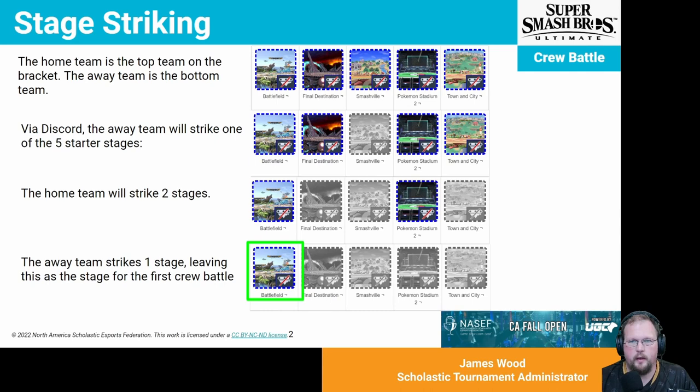A quick recap on the stage striking protocol for the crew battle. The home team is the top or higher-seeded team in the bracket, and the away team is the bottom-seeded team. Via Discord, the away team strikes one of the five starter stages: Battlefield, Final Destination, Smashville, Pokemon Stadium 2, or Town and City. The away team strikes one, the home team strikes two more, and then the away team strikes one more stage, leaving the final stage for the crew battle — in this example, Battlefield.